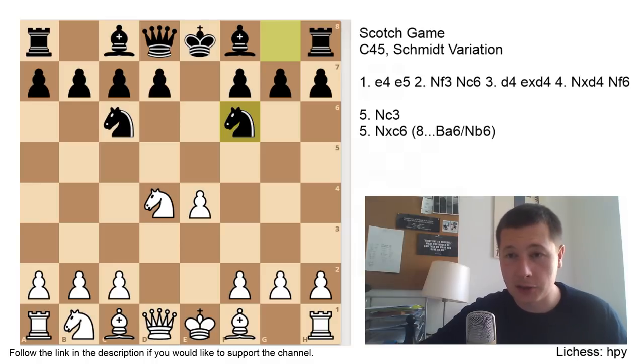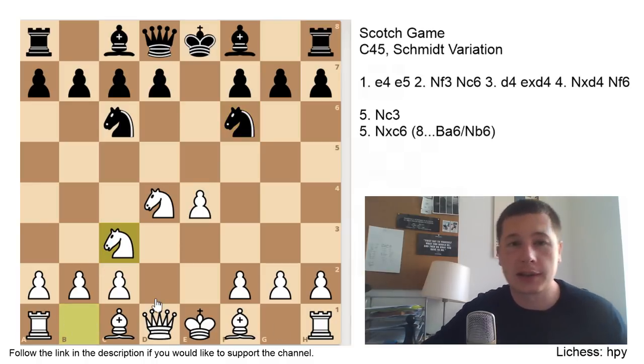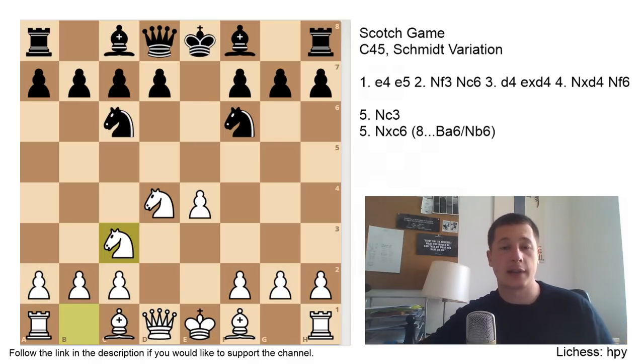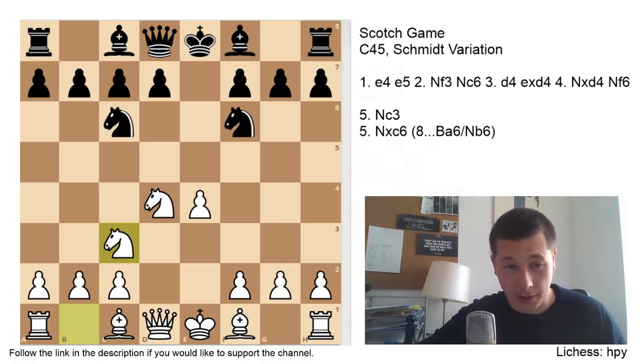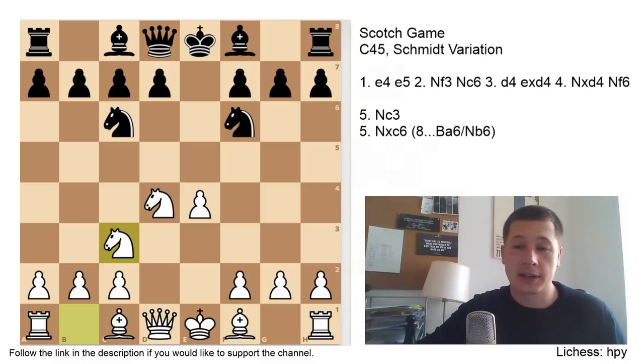My conclusion would be that after the Schmidt variation and Nc3, white is able to get a pleasant position in most variations. Even though it might not be as aggressive as Nxc6, Nc3 is definitely a worthy try — less theory-heavy than Nxc6, and something that might give you an opening advantage. Still, it's not a winning variation. Most advantages are going to be structural and only exploitable in the endgame. If you play Nc3 you can expect winning in the endgame; with Nxc6 you're saying you want to win before the endgame starts.